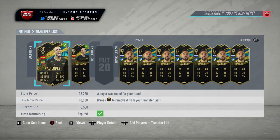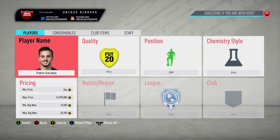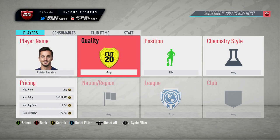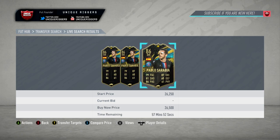Both these two cards have gone and sold for $18,500, so I made some nice coins off him. Next up for this video, going to go for Serabia — when you're sniping him, make sure you put right mid in the search. The cheapest one at the second is currently $26,500, so going to go and try to snipe him right now.